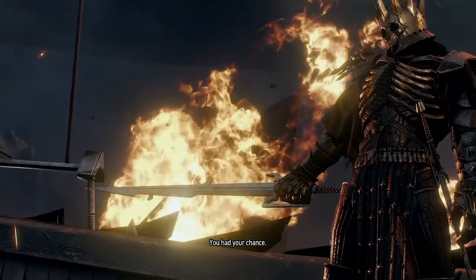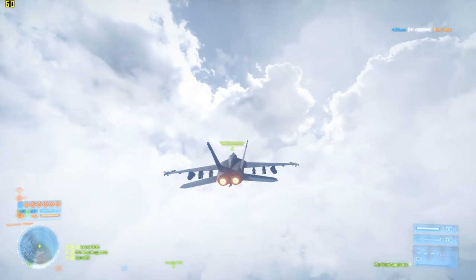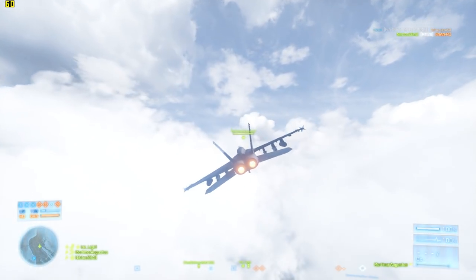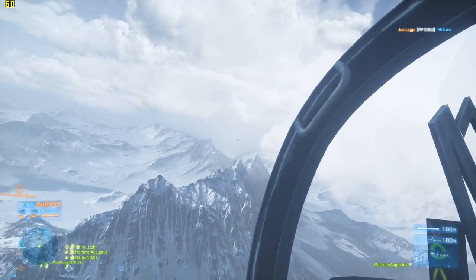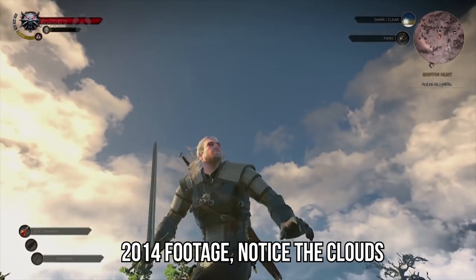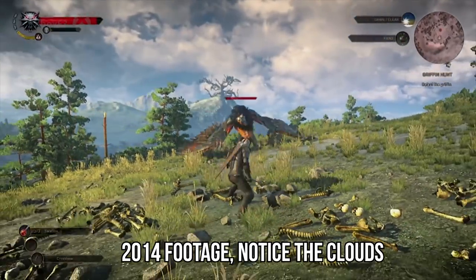Battlefield 3 makes extensive use of volumetric clouds matching the quality seen in early Witcher 3 trailers. On certain maps like Albor's Mountains, you can even fly through the clouds with a jet or helicopter, and they look as good up close as from the ground. Volumetric clouds in The Witcher 3 were much scarcer than the trailers implied, only appearing in Kaer Morhen — despite the fact you'll often be fighting aerial enemies and spending a lot of time looking at the sky.